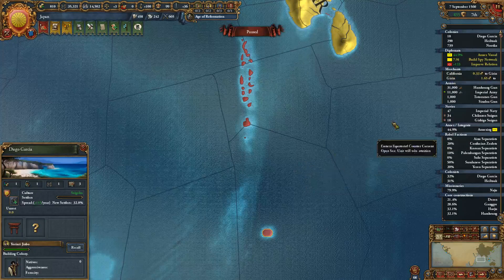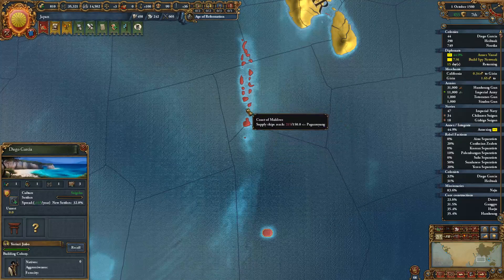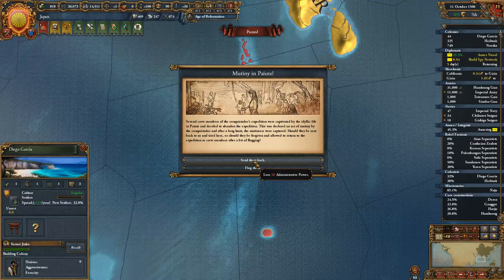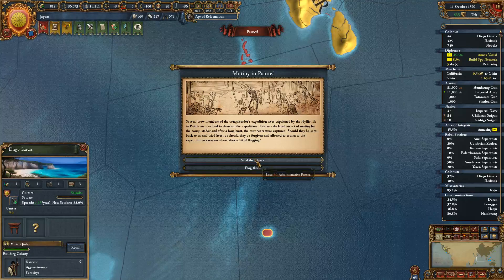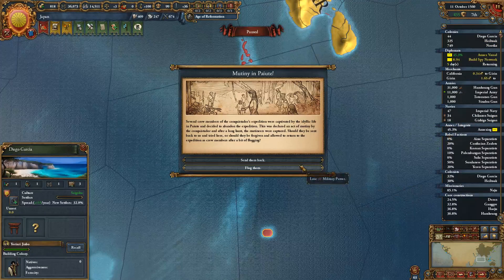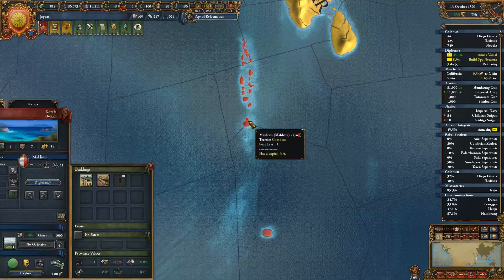Found an agent — it's gonna take a while. Mutiny in Piyut: several crew members of the Conquistador's expedition were captivated by the idyllic life in Piyut and decided to abandon the expedition. But he's not even doing expeditions — he's just sailing. The Conquistador is around. Let's lose military power; it's not like we're gonna use that for anything.